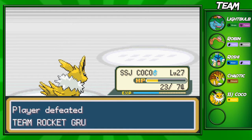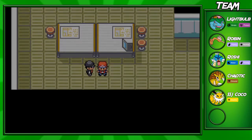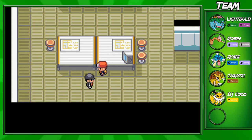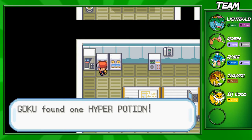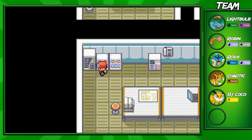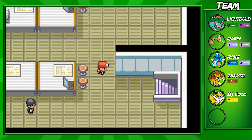We're going to take down that Rattata right there. I've been saying Rattata — I don't even remember how to pronounce it, honestly. I don't say Rattata's name too often. But we're going to get that Hyper Potion right there, and that's pretty much it in this room. I thought there was another item up there, but I guess not.